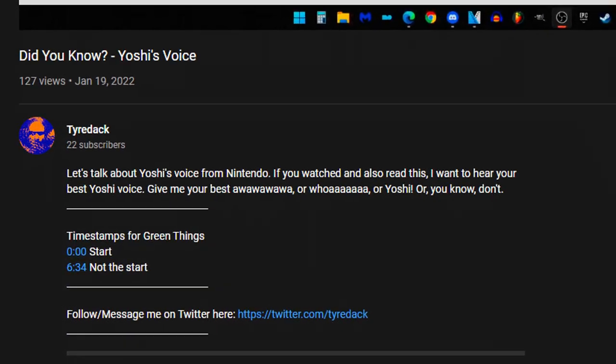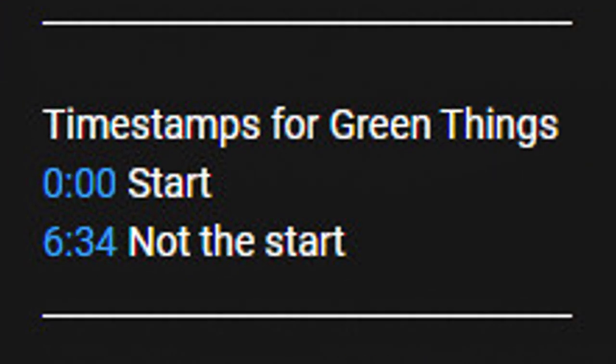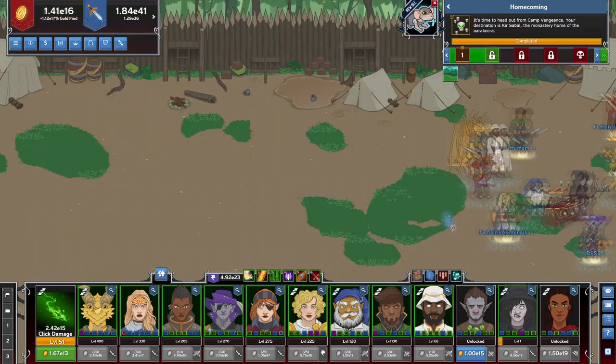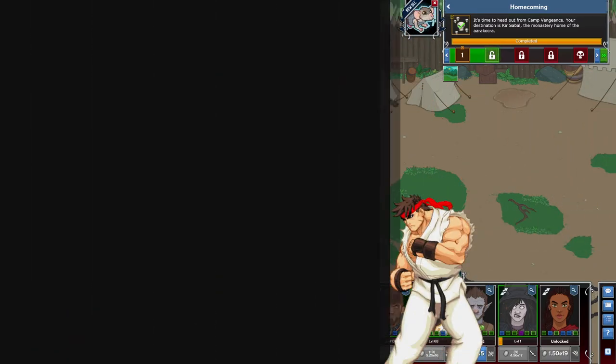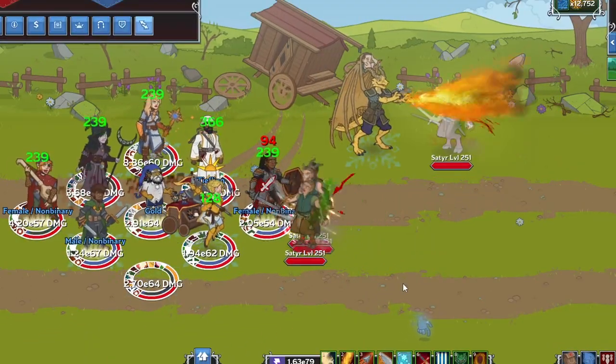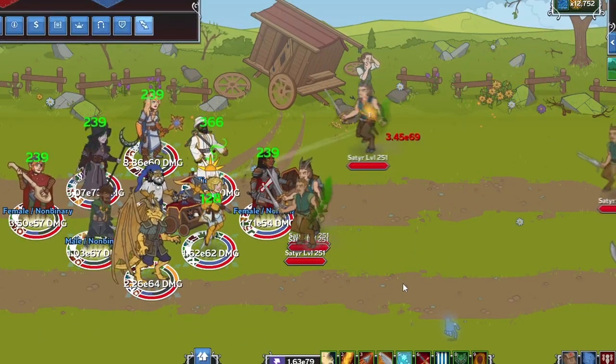If you're here for something specific, timestamps are there for you. Let's start with the simplest concept of this game: you go right. What stops you from going right? The enemy's going left. You clash in the middle, and whoever deals more damage is victorious.